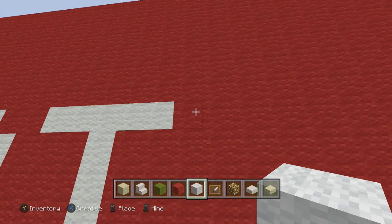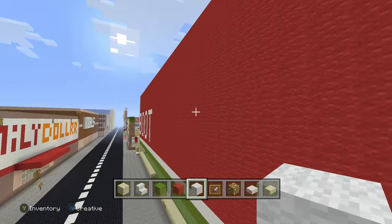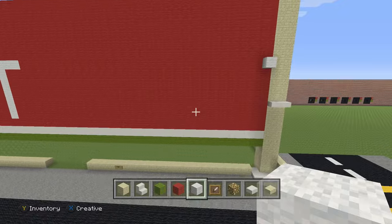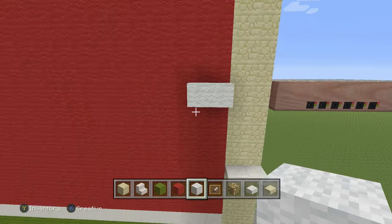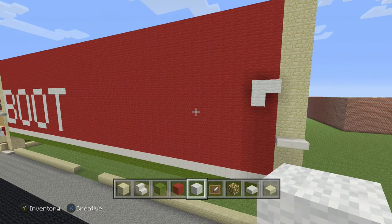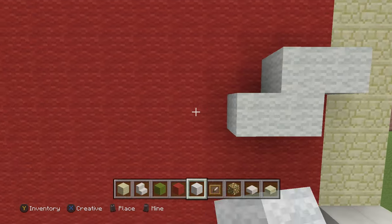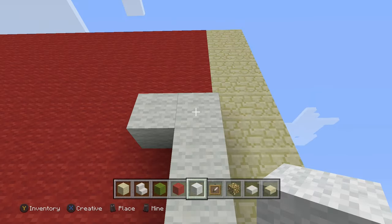Let's make it skip and build from this side. Make sure we're aligned — it should be right here. It's going to be on the bottom one, on top of the bottom. Pretty much from where your quartz slabs are, go up one, two, three — on the fourth one place white wool. Then we do the N.